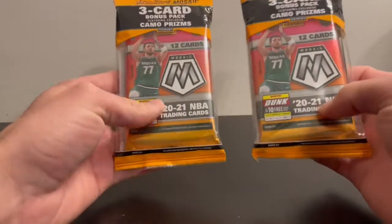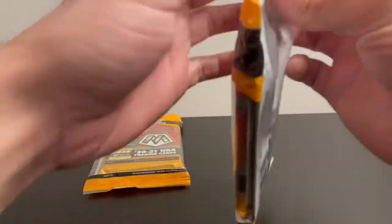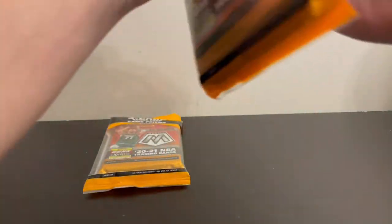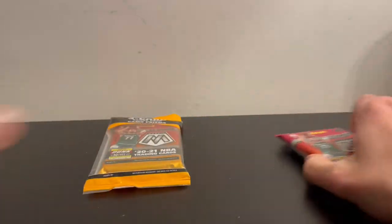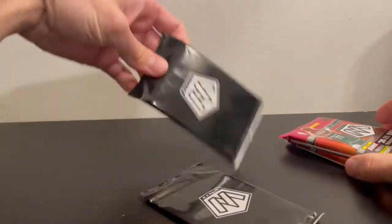Alright guys, we're going to be opening up two cello packs of 2021 NBA Mosaic and get bonus camo prisms in it, which will be this little black pack. We'll start with the two regular packs.